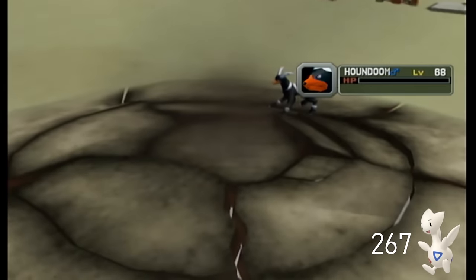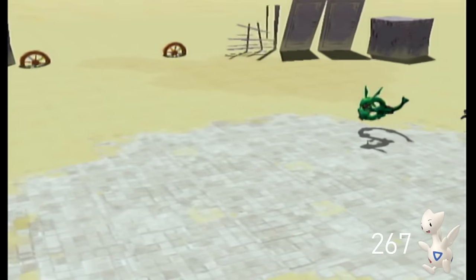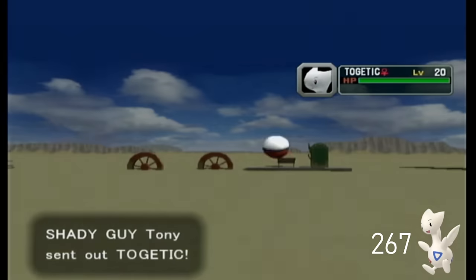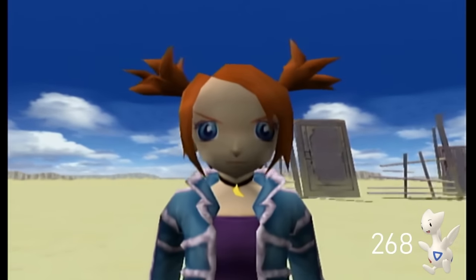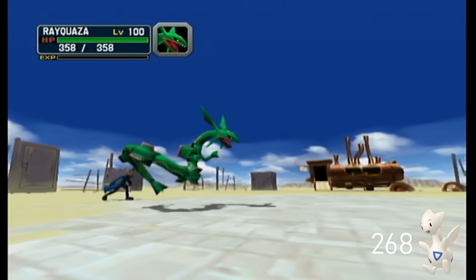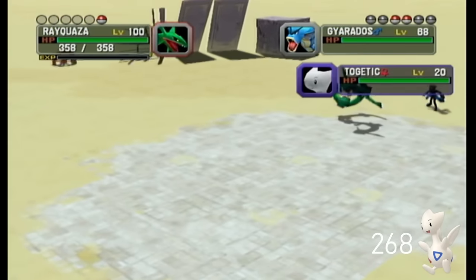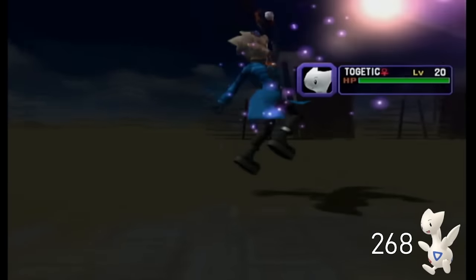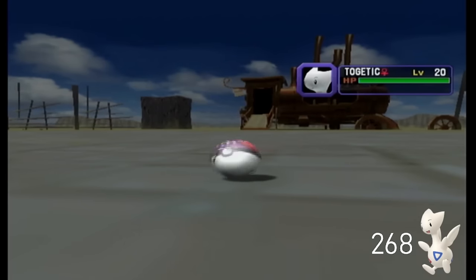So in order to shiny hunt Togetic, we need to repeatedly fight Shady Guy Tony — whose real name is Cypherpeon Fane, the ultimate final boss of Pokemon Colosseum. Fane will only spawn if the player has snagged every single Shadow Pokemon in the main story and its post-game, for a total of 47 Shadows, after which he'll use his Shadow Togetic to terrorize people in Orre while wearing your face. Fane wields a full roster of 6 Pokemon, all at level 68 except for Togetic, who is a measly level 20.